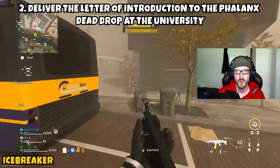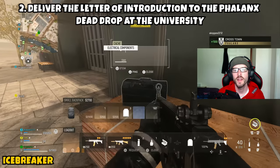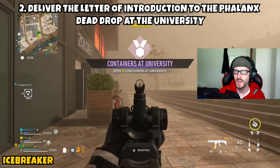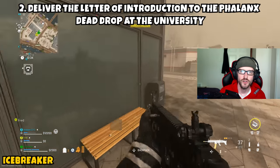Obviously, if the boss is in the area, you're going to want to be careful going through the water. But regardless of how you choose to get to the other side of the map, you'll get there and then go over to this gas station location. Behind the gas station, between the university and the city hall, will be the dead drop location — the Phalanx dead drop.